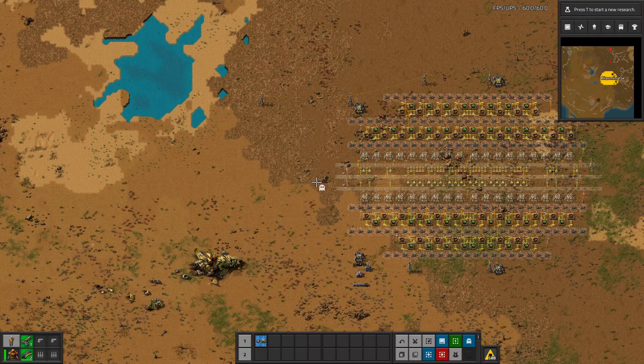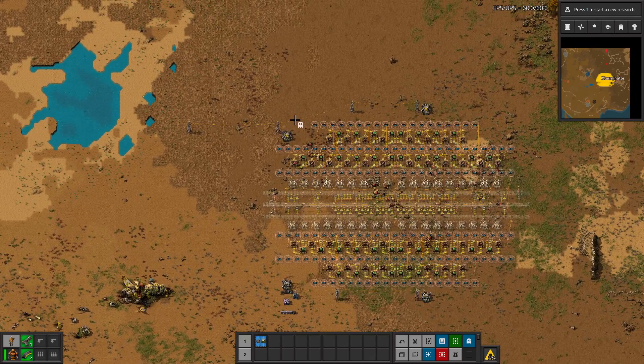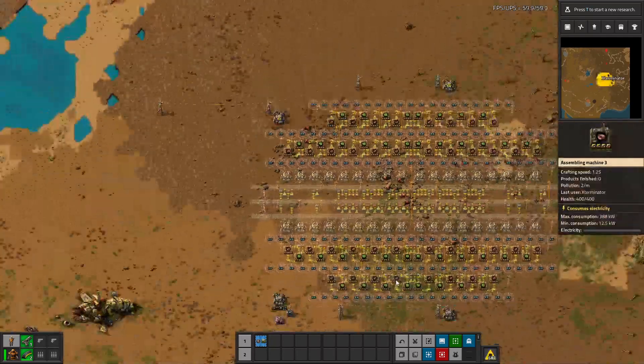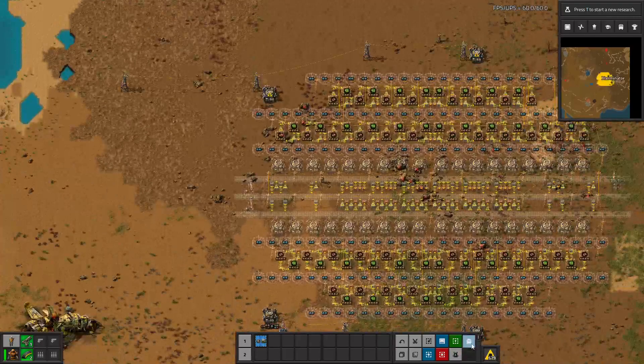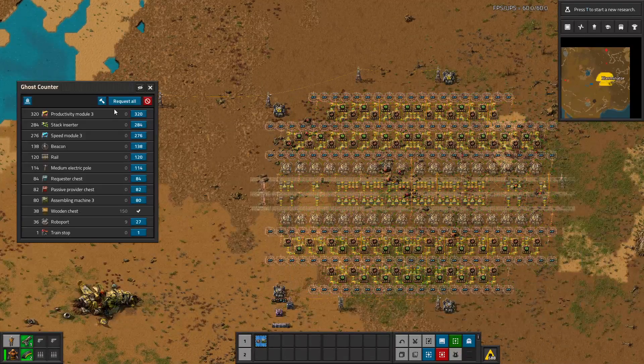It brings up a tool that you can select an area of ghosts. So I'm going to go ahead and select most of this build. I'm going to purposely not select the RoboPorts just for demonstration purposes, so I'll leave out a little bit of the build, but we'll still get the idea. These are all ghosts at the moment. So I'm going to select this area and we'll bring up this menu, and it will show me how much of every single item I'm missing.